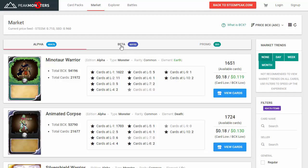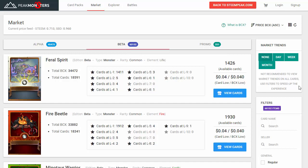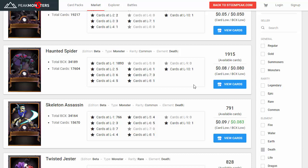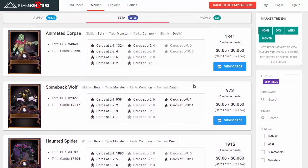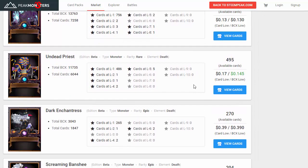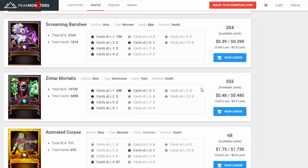I'll explain a bit more about peakmonsters.com in another video, but for now you can go ahead and make some purchases. Let's add to our collection. We'll click on Beta and scroll down because we only want to look at the death or black cards — those are the ones we want to focus on today.